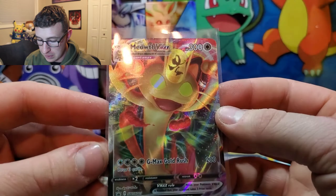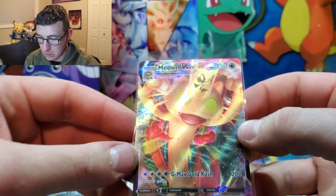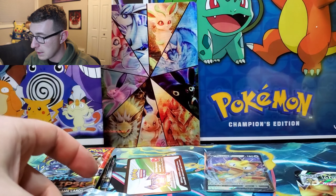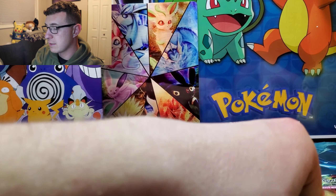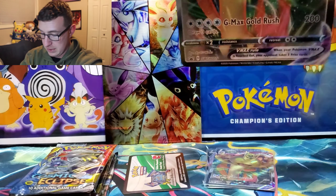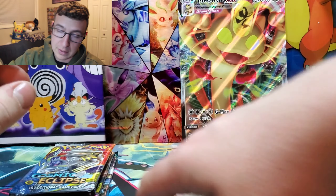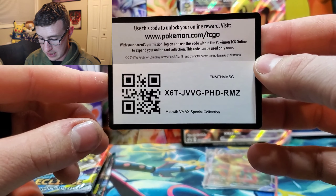First we've got the Meowth V — absolutely beautiful card. Flipping it over, it's got a little bit of a bend and is centered a little low, but nothing wrong with that. Then we have the Meowth VMAX — the artwork is gorgeous, really nice card. And then we have the giant Meowth VMAX — the color on that is coming out fantastic with the lighting. That's a really nice card right there.